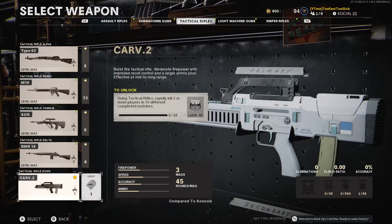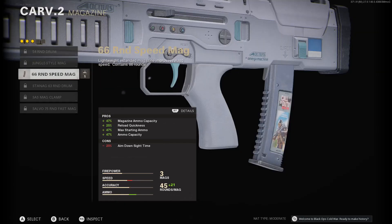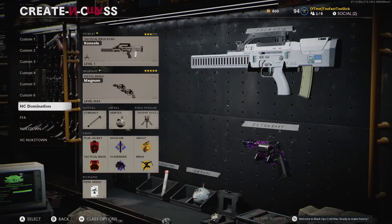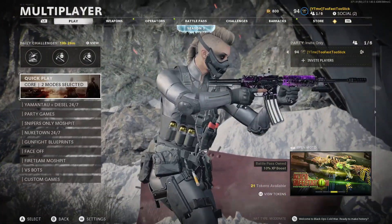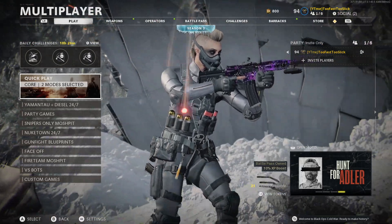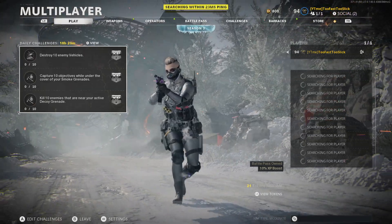I did buy it so I didn't have to go ahead and try to unlock it. I did take off some of the attachments because I didn't want the 66-round speed mag — I just think since it's a burst weapon, I don't think I need that many bullets, especially if it's going to affect my ADS. Nonetheless, let's get started. If you are brand new to the channel, make sure to subscribe. Drop a like, drop a comment down below — let me know what you guys think of the gun.